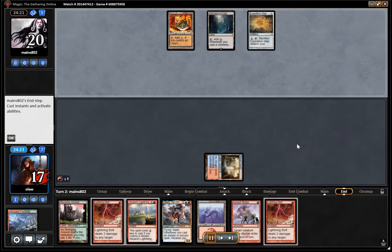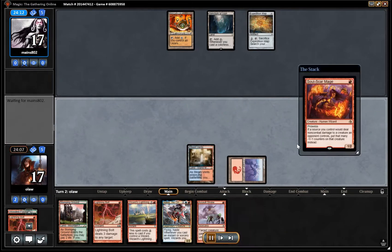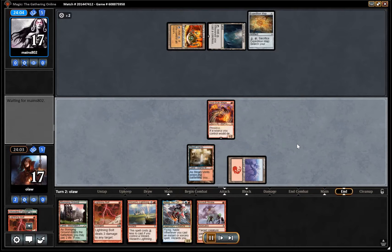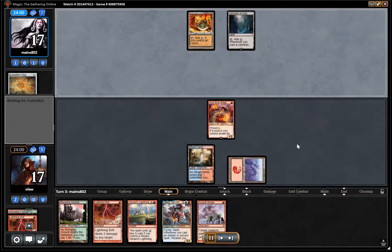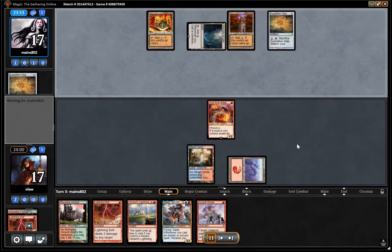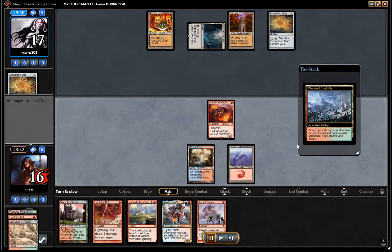Fetch here just to thin out our deck. Throw a Lightning Bolt at our opponent's face — kind of unnecessary to be honest, just wanting to drop our opponent's life total as fast as possible. A second Expedition Map means our opponent is going to have Tron next turn, which obviously is an issue.